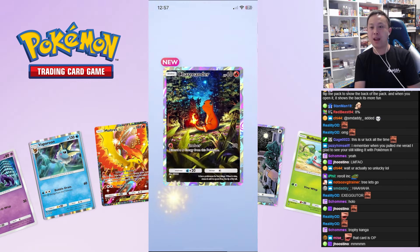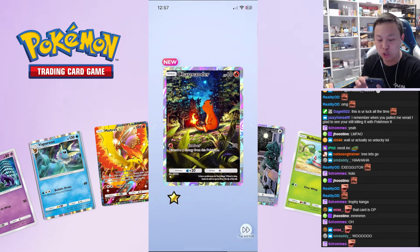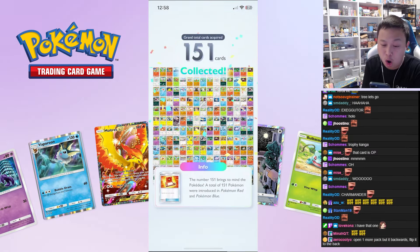Gold star Charmander baby! Look at this — I really like how they did some different artworks for the game. They didn't just take artworks from other cards and put them in here. And I can't believe that's all I got — 151 cards collected. Coincidence? I think not!